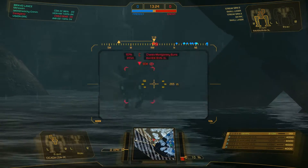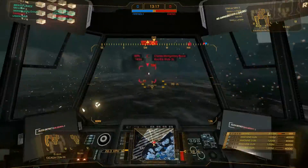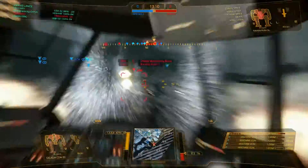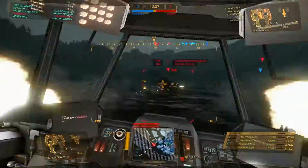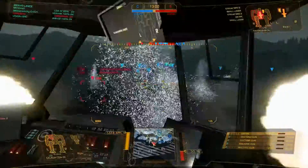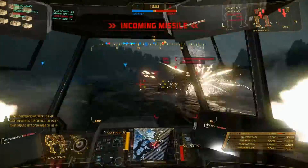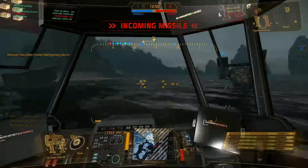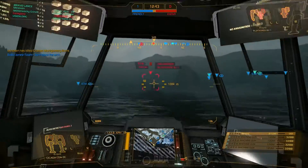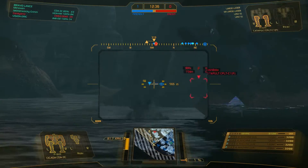Gotta keep moving. We're gonna go ahead and fight this little guy. He wants to pick a fight with me, he's welcome to. Unfortunately, I'm getting hit by his teammates too, which isn't gonna help me a whole lot. Gonna line up those PPC shots every now and again. I know I'm wasting some of my ammo here, but I don't mind. One Raven down — and he was actually a light killer since he had streaks. I do like that I cancelled his ECM.